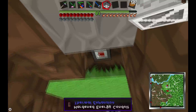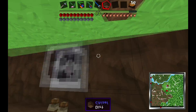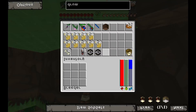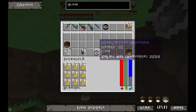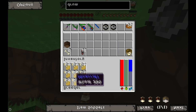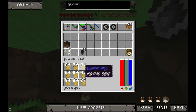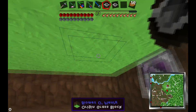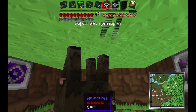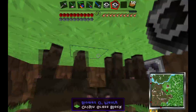Now we're going to fill this up. If you're doing sheep and cows, use wheat; carrots for pigs; and seeds for chickens. We're going to release our cows and they're going to breed, make a little baby.